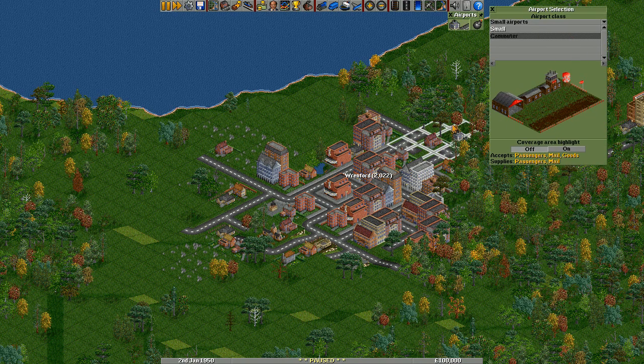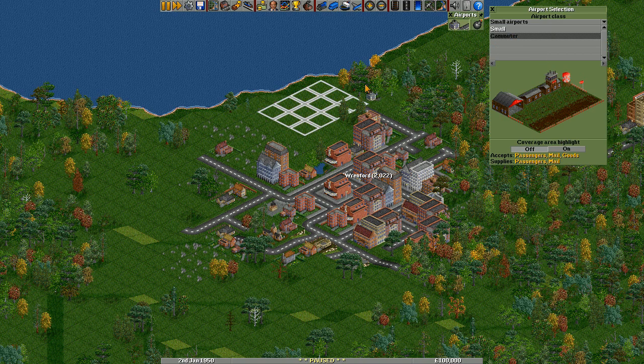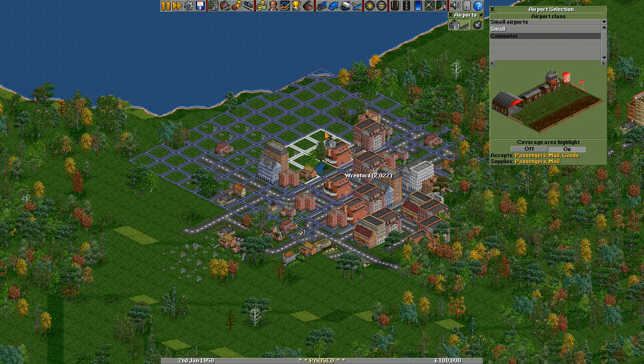At the moment, because of the start date that we've got, we can only build the small airports. When you click on the airport, you will get a white load of boxes showing where the airport is going to be placed. What you can do is turn the catchment area on, and this shows you where people are going to be coming to that station or airport.